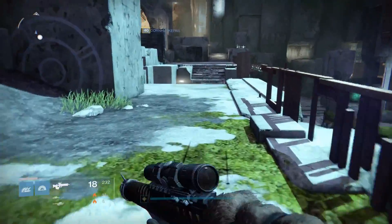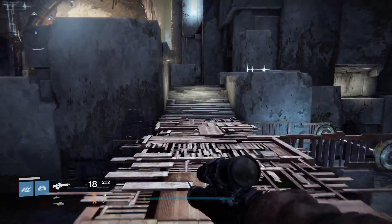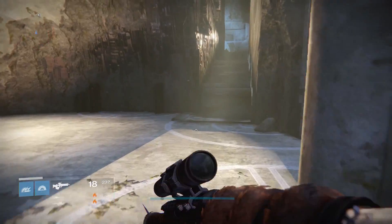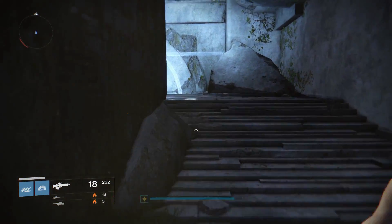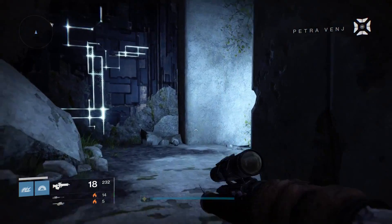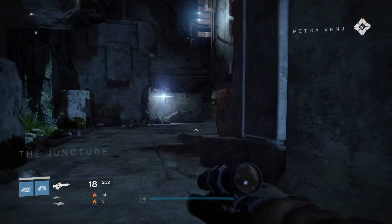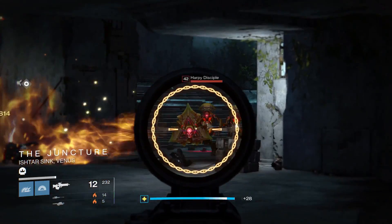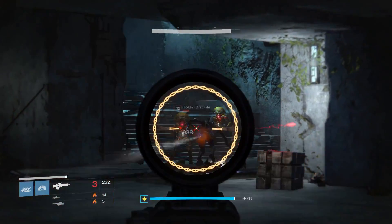This is a public area, so you may or may not encounter Vex here. Looks like somebody's cleared most of them out, especially these two yellow bar minotaurs up here. This is going to be interesting because when we get to the top and go through the jumping puzzle, I've never done it with Hunter before. I do have Triple Jump set up.